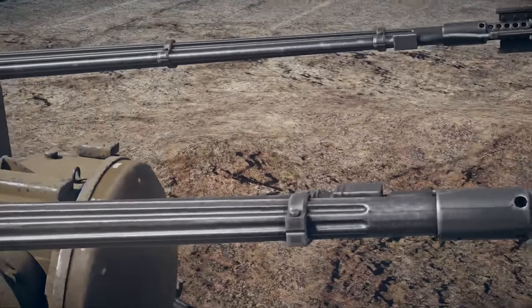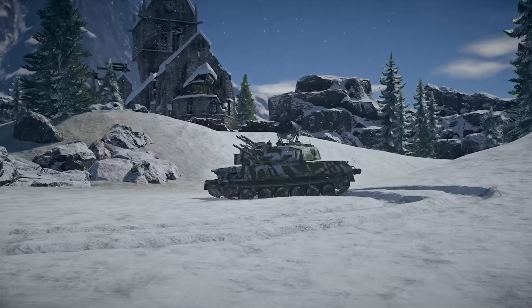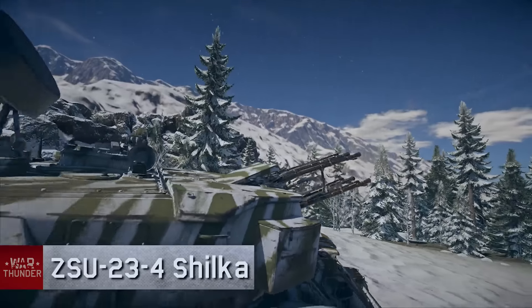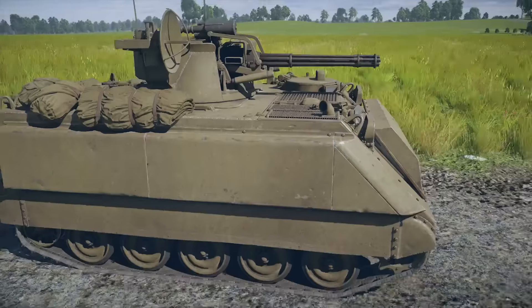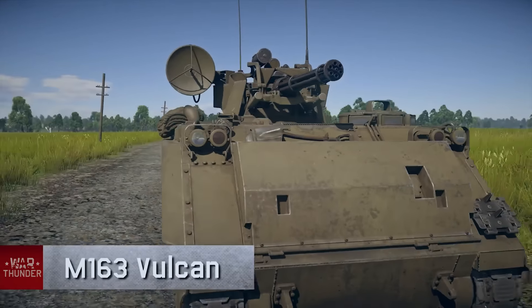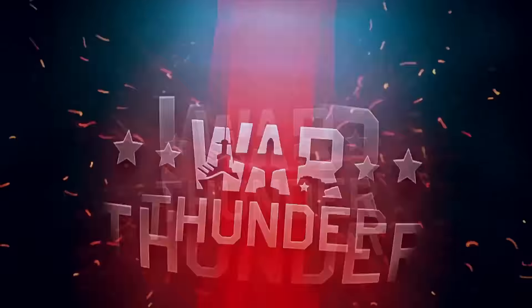We have added over 20 new vehicle models with this update, many of which are truly unique. Entering the long-awaited top-ranked AA guns: the Soviet Shilka with four autocannons, the high-caliber German Flakpanzer Gepard, and the legendary rapid-firing American M163 Vulcan. Its 20mm Gatling cannon can spit out a veritable river of flame, firing at 3,000 rounds per minute.